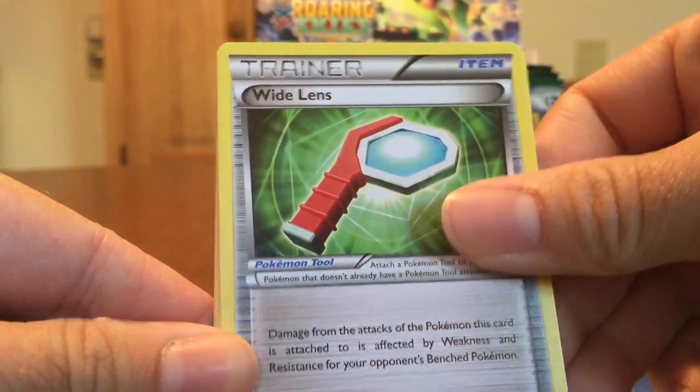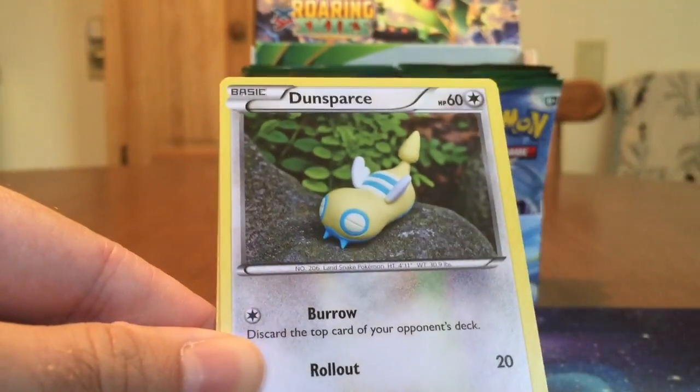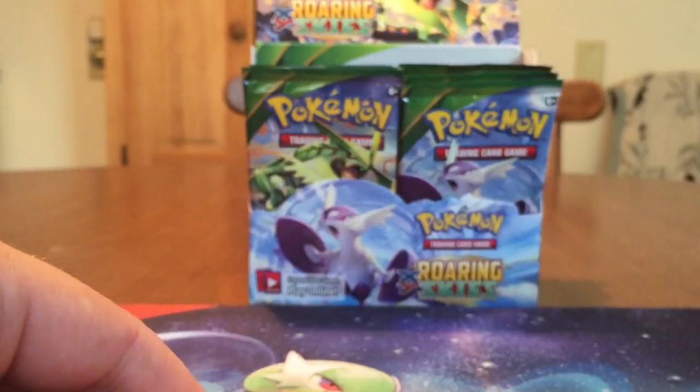Glade Spirit Link, Wide Lens, Fletchlinger, Ninjask, Pidove, Dunsparce, Voltorb, Pikachu, Electrike Reverse, and a Clefki Rare.